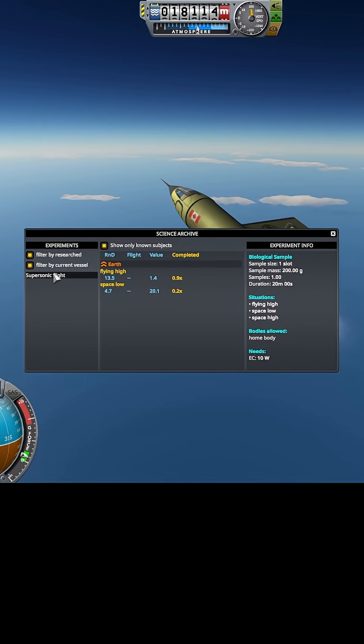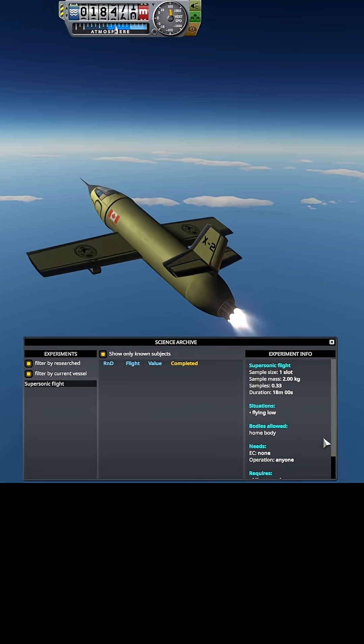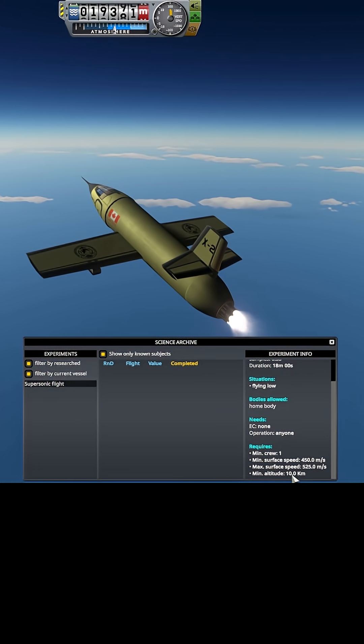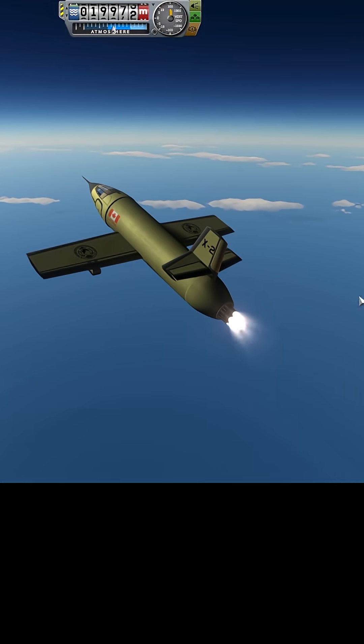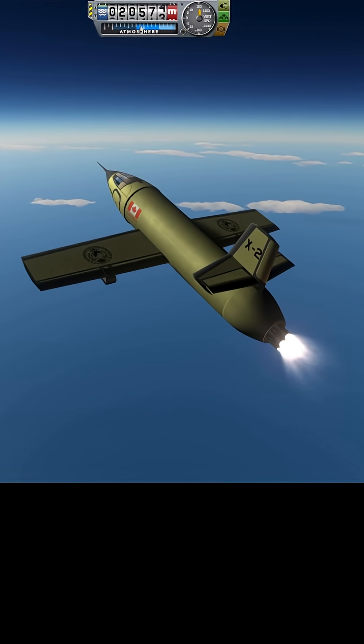The current vessel — supersonic flight. None of it's been collected yet. I got to be flying low — below 40 kilometers but above 10 kilometers — and between a speed of 450 and 425 meters per second. That's why I wrote in the KOS script to max this out at 500 meters per second.